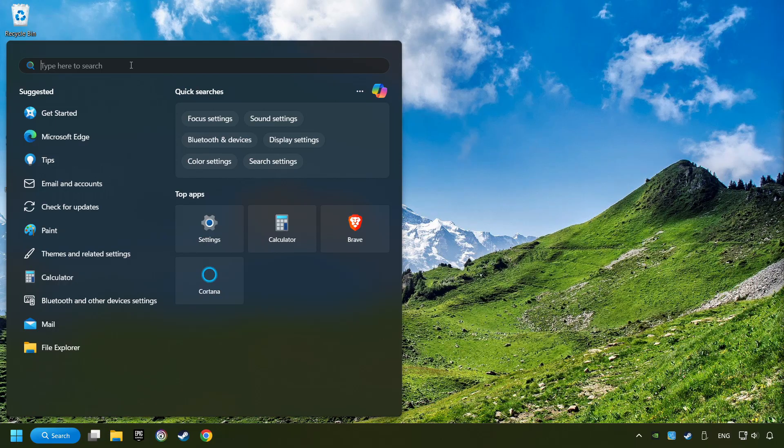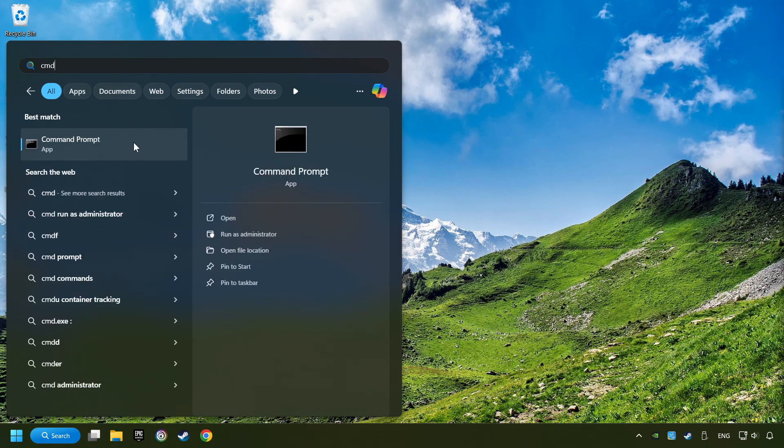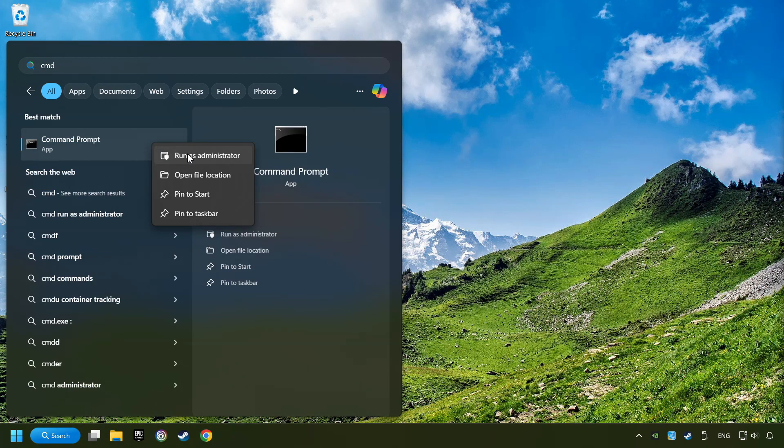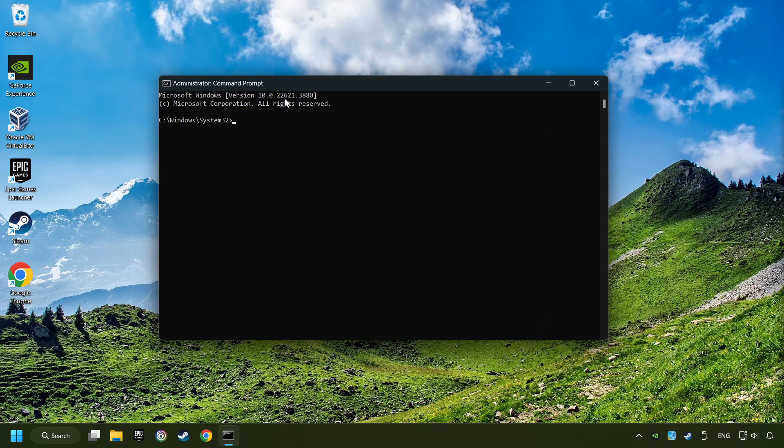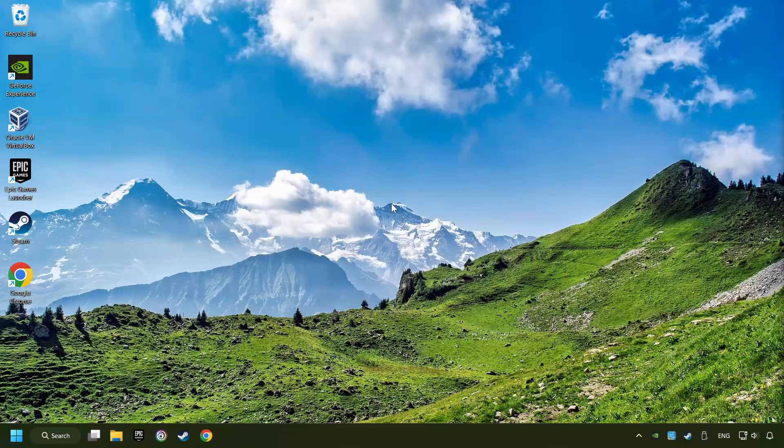Click on the Search box and type in CMD. Right-click on CMD and Run as Administrator. Type in SFC /scannow. This will restore the corrupted files in the system. Wait for the process to complete — it may take a while. When it's ready, close the window and restart your computer. We'll see you next time.